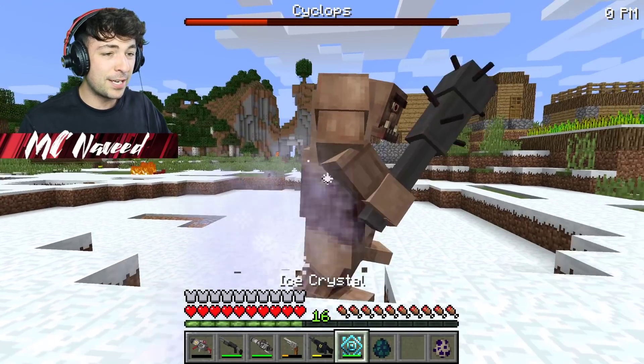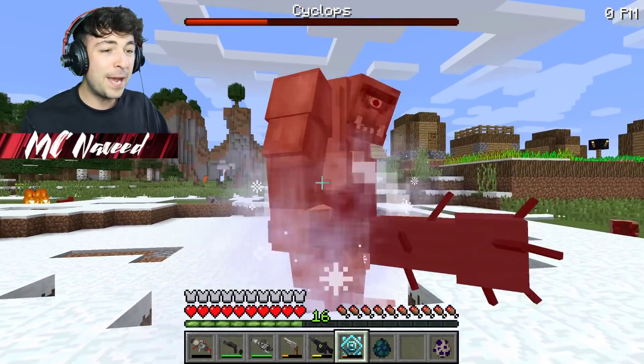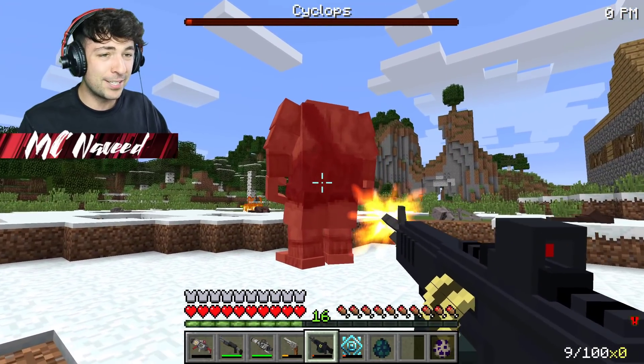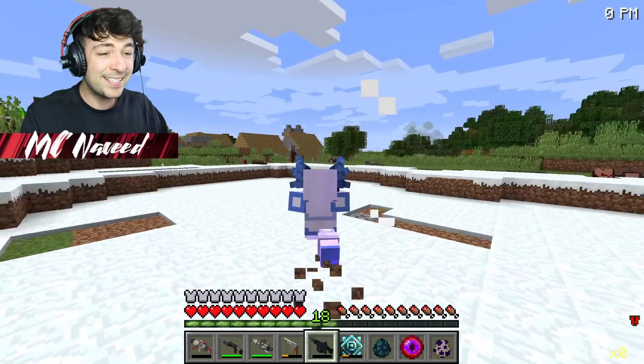Let me use our ice crystal and see what happens. We have to be able to freeze him — or maybe he's just too strong for it. I'm just going to use our machine gun and hopefully this can stop him. We've done it! That is so crazy!